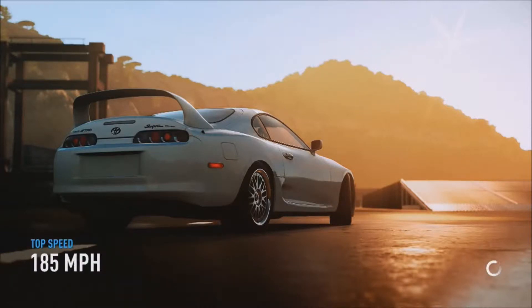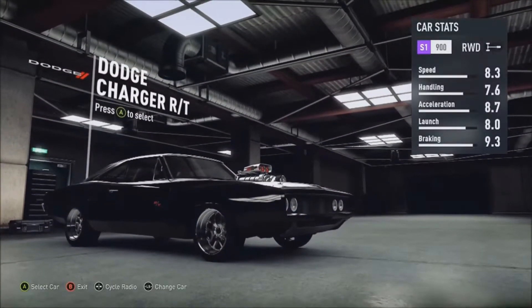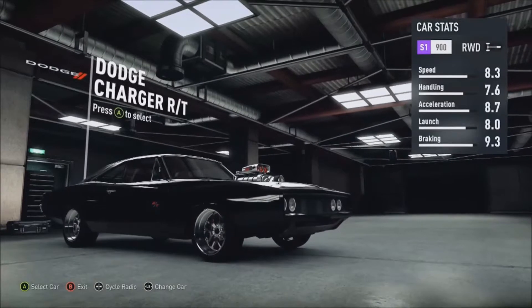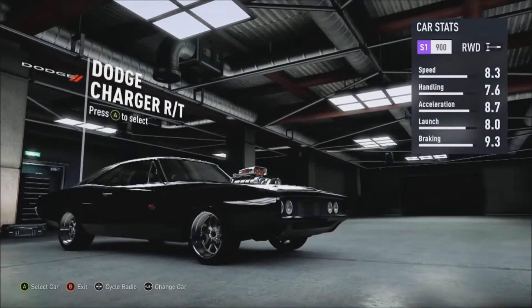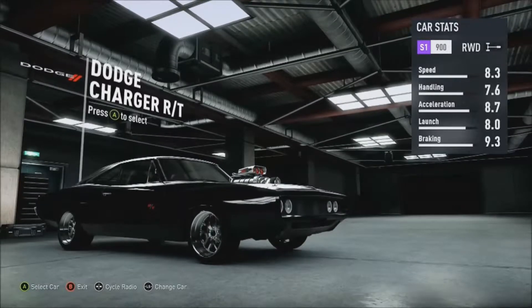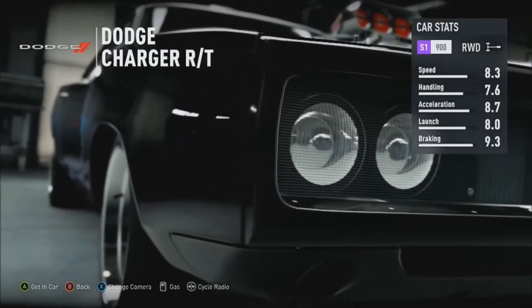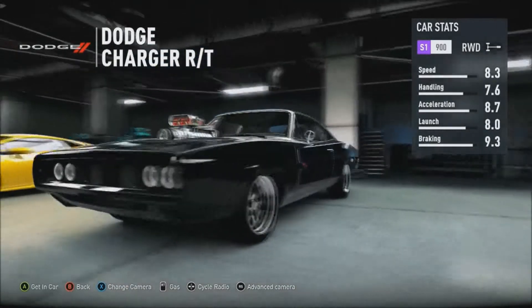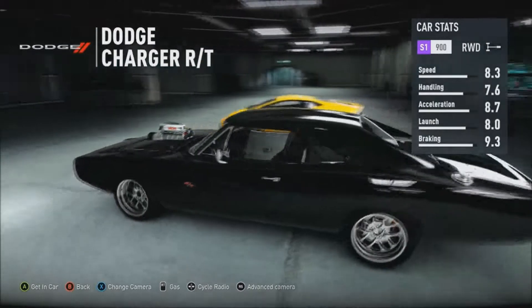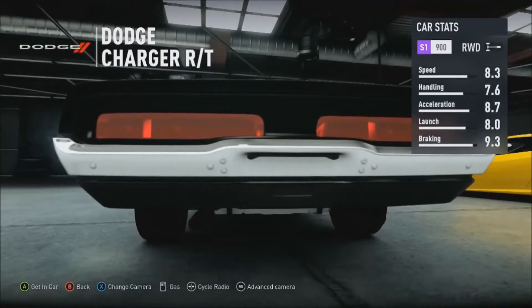I'm going to jump into the video. So I left you off where we're in the garage looking at the Dodge Charger R/T - stats are actually really good. Weird how an American muscle car's got such good stats. Anyway, just going to select the car and get out of this garage. We can do the rev and everything. Let's change camera. There's the Hurricane - it's got the poop shooters, yes it does.